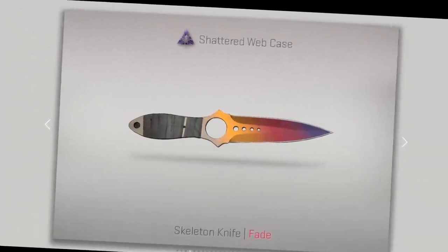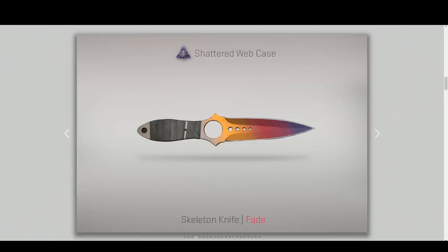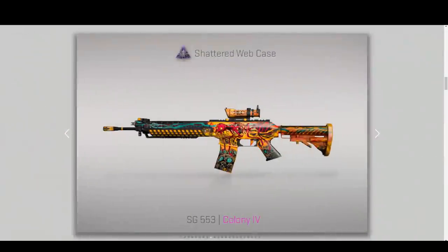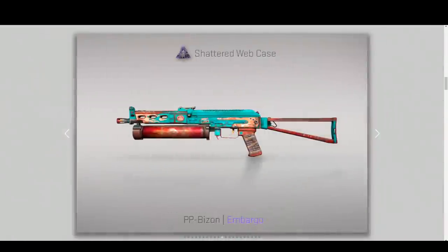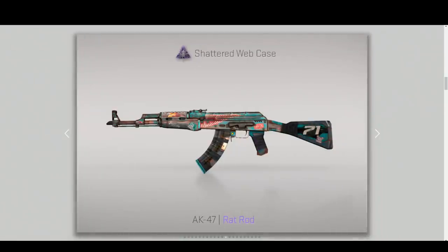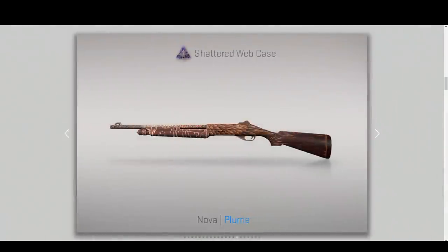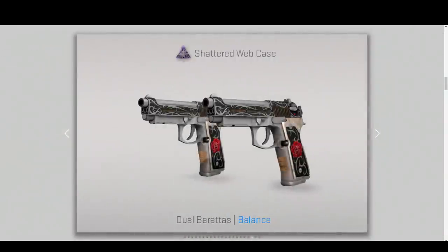There's a new version of the butterfly knife — some kind of tackers called the Skeleton — and it looks nice, to be honest. There are some more of them in the operation case, which I assume you'll only be able to drop if you buy the operation pass, which again costs 13 euros. That's a lot of money — that's actually the price of the game if you're going to play in prime matchmaking.